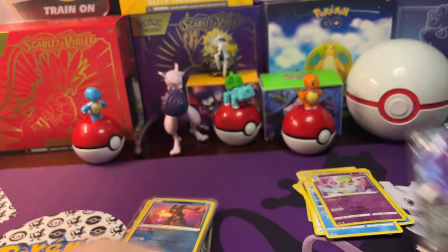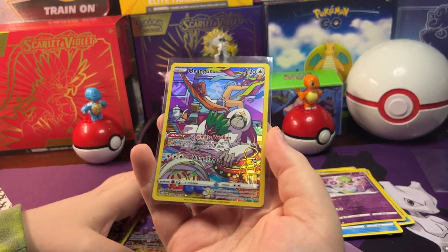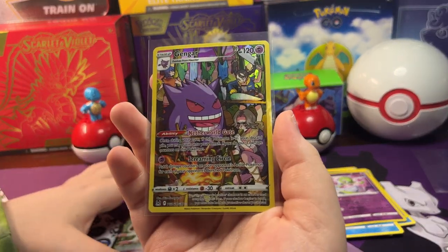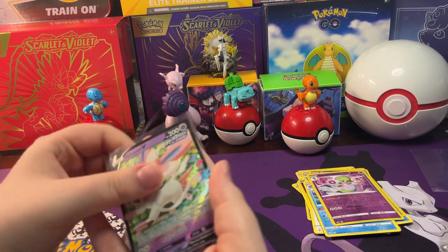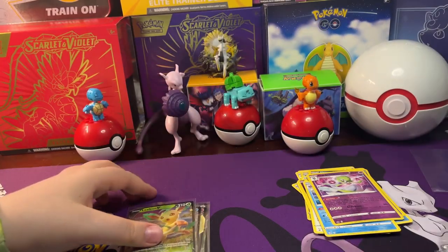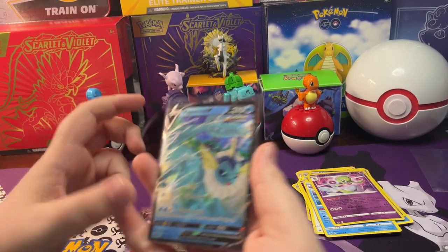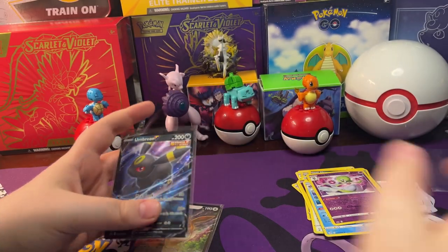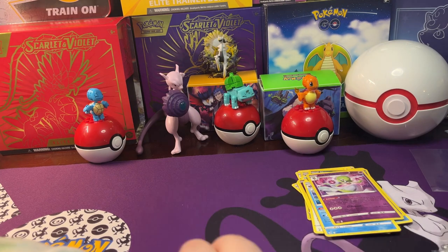Here's Gengar V out of Fusion Strike, Radiant Greninja out of Astral Radiance, a Trainer Gallery Oranguru out of Brilliant Stars, a Trainer Gallery Gengar out of Lost Origin, and the Brawly Full Art Trainer out of Chilling Reign. And we got the Sylveon V, Espeon V, Glaceon V, Leafeon V, Jolteon V, Flareon V, Umbreon V, and Eevee V promo cards. Pretty awesome. Thanks for watching. Bye.